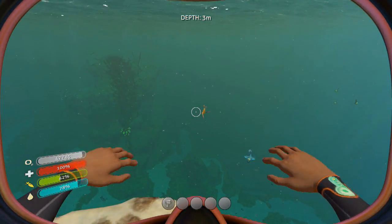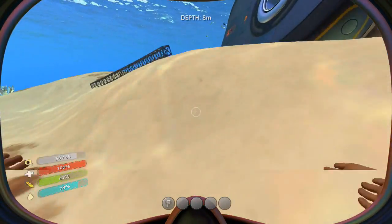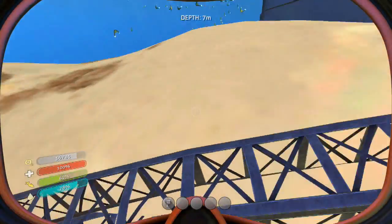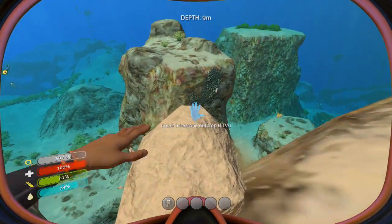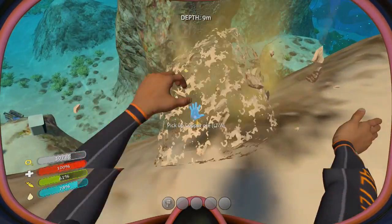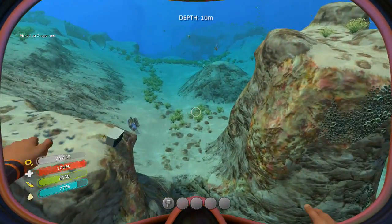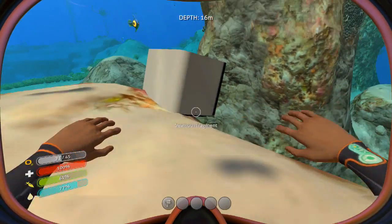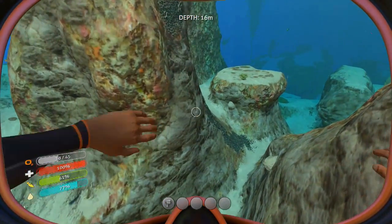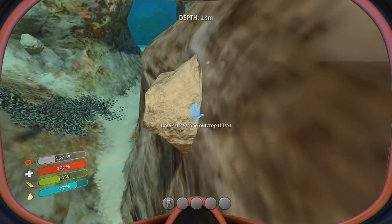Let's see if I can see any puffers. Can't pick that up, but there's something we can break. What do we get? Copper. Yeah, that's one of those fragments. There's some more stuff we can break — there's all kinds of stuff we can break right here.